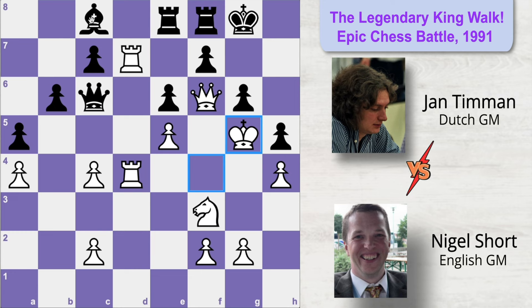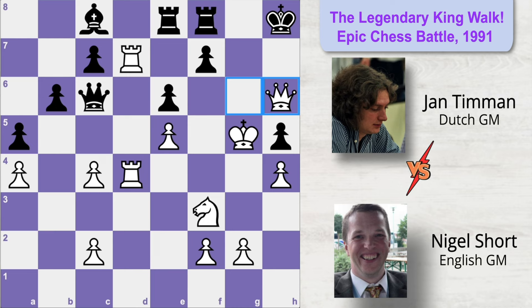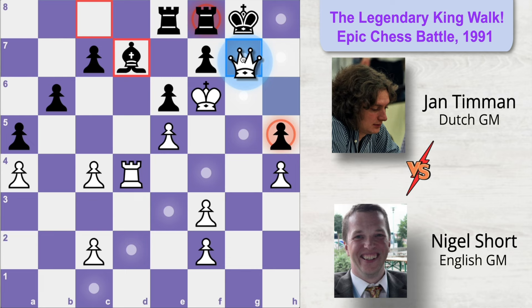If he captures the rook, the king simply moves to h6 and it doesn't matter what Black plays — he cannot stop the checkmate. If he tries to save with king to h7, this pawn is now pinned, so White plays queen takes g6 check, king moves to h8, queen h6 check, king moves to g8, and now king moves to f6 — what an astonishing play. Black can't do anything; he can only delay the checkmate by one or two moves after which any move leads to checkmate.